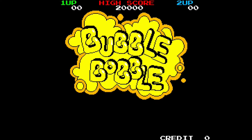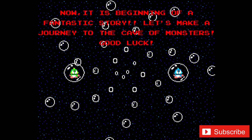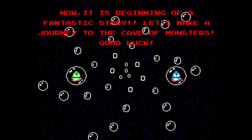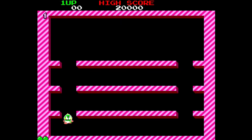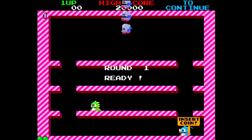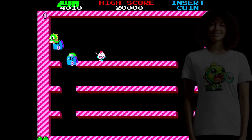Hey guys, welcome back to Pixel Cherry Ninja's channel. In today's video we're going to have a look at some releases for the Analogue Pocket — some new releases, and some releases that were previously in beta are now publicly available to non-Patreon subscribers of Otego. Let's start with Bubble Bobble.